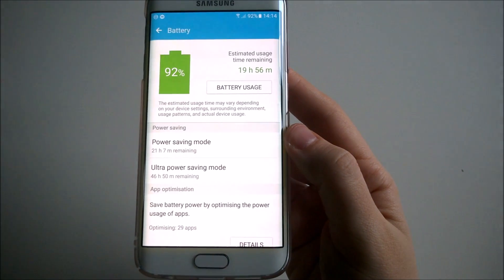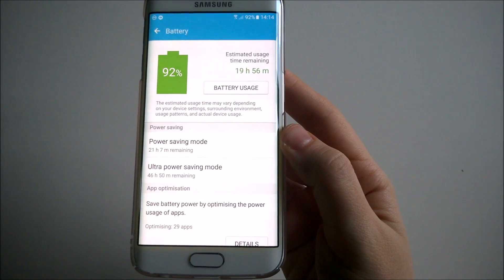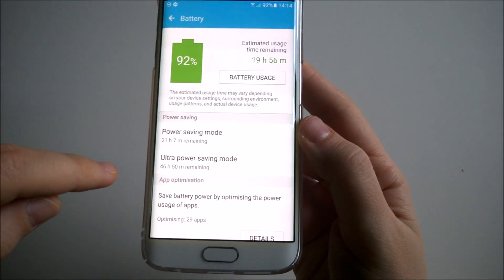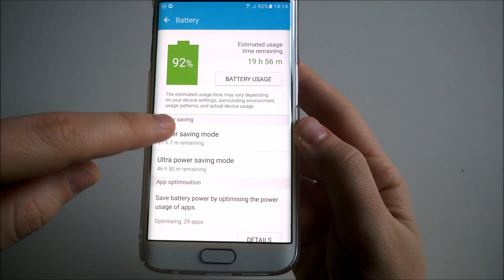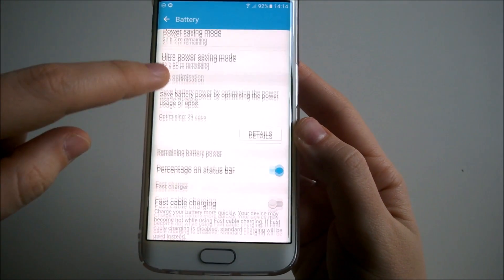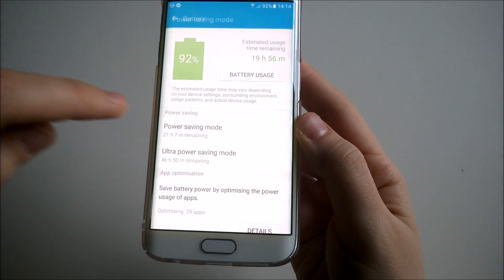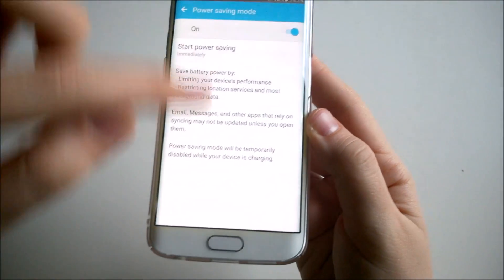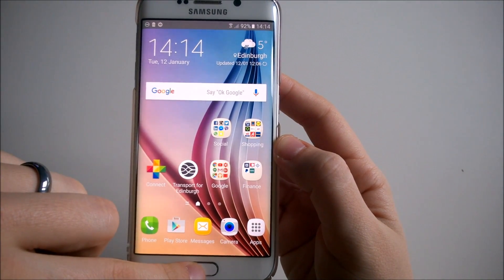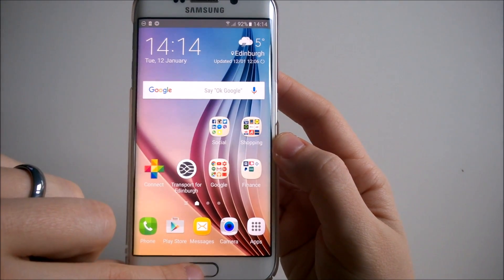The battery is almost full. The estimate of usage time remaining is 19 hours 56 minutes — I think that's okay. Power saving mode gives 21 hours, and ultra power saving mode gives 46 hours. Also worth mentioning: when you switch on power saving mode, the status bar changes to gray instead of red, so it's no longer alarming-looking.